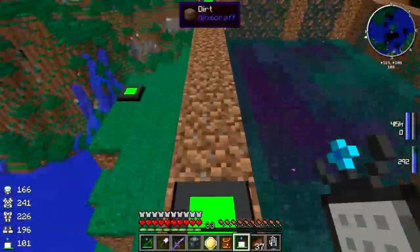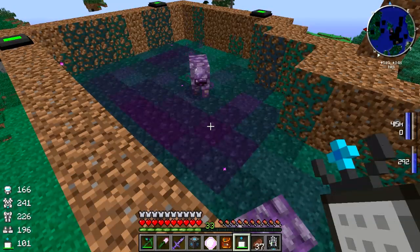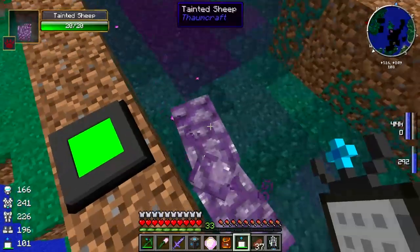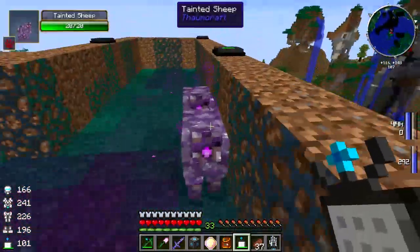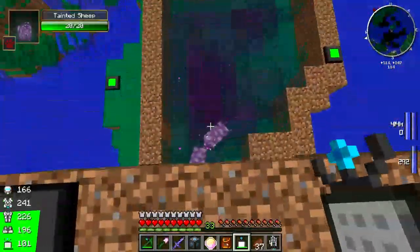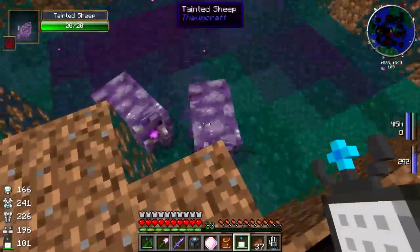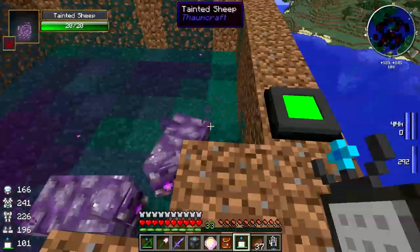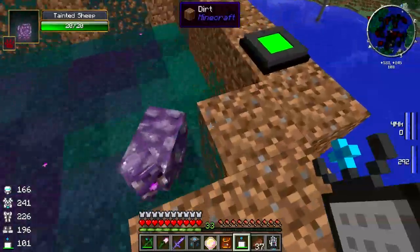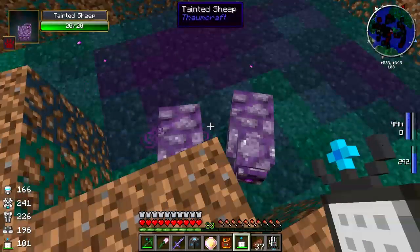I set the thing down and after about a minute or so the sheep fell over and died - it was taking damage - and was replaced by this: a tainted sheep. You see the little particle effects coming off of it. These things are nasty - they are aggressive, they have 20 hit points where the regular sheep have got like four. I tried using wheat on them just out of curiosity - they cannot breed. After I had one of these guys up here, I went and got another sheep and dropped it in with it. It didn't take but about five minutes before that other sheep died, due to proximity to this thing or this thing attacking it, and was replaced by another one.